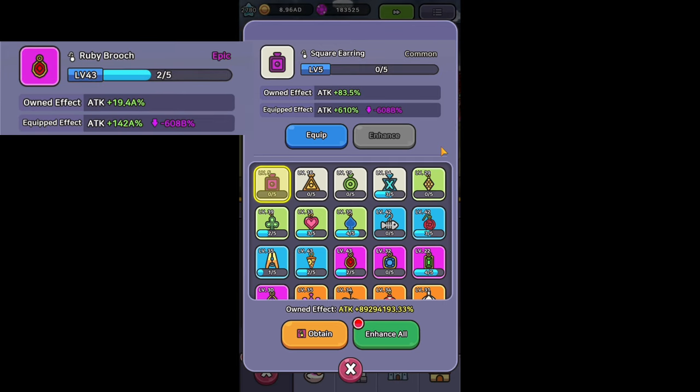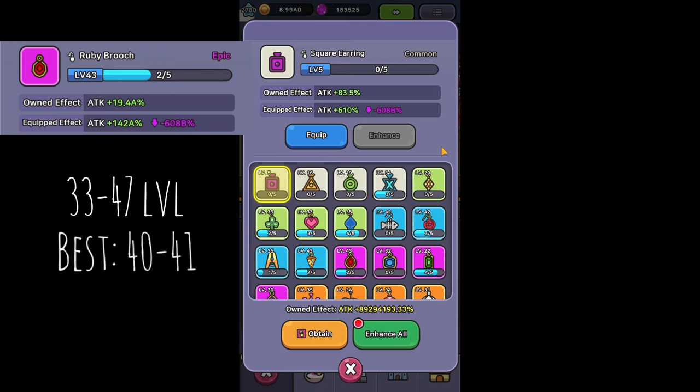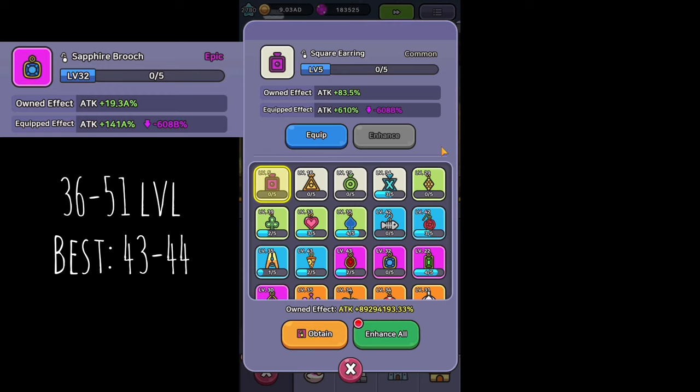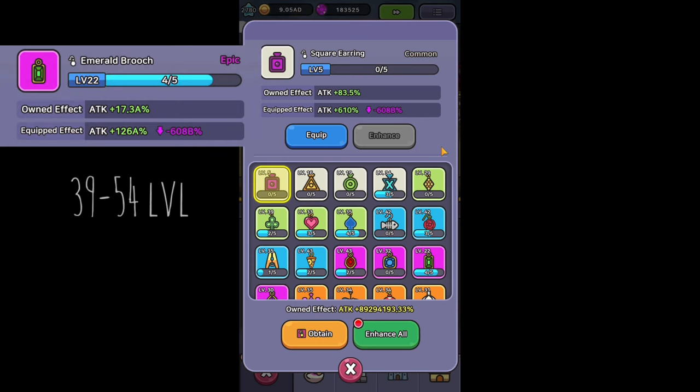Ruby Brooch is obtainable between 33 and 47 and the best levels are 40 and 41. Saphir Brooch between 36 and 51 and the best are 43 and 44. Emerald Brooch between 39 and 54 and the best are 46 and 47.